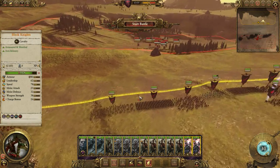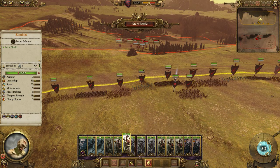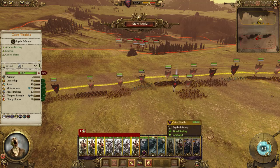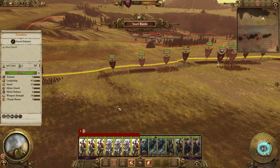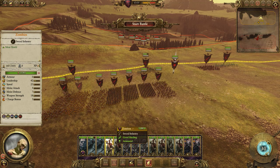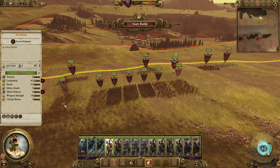Put our cav over here. Let's build a bit of a line. I'm gonna put the skeletons in the middle so the zombies can protect the flanks. Ungroup though, because that's not how I want it. I want one of you over here, then you can move in over here.